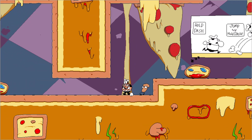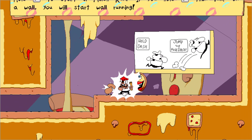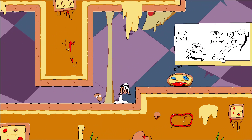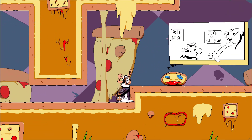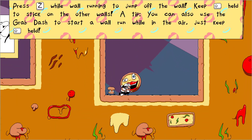Z is to do a grab dash — can destroy metal blocks. Hold dash and then jump and dash. Okay, and that's what I have to do. That's actually really cool.